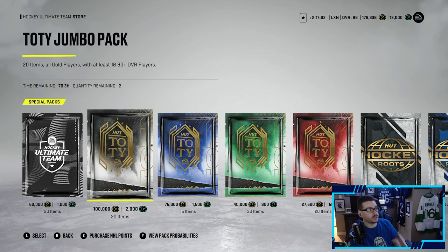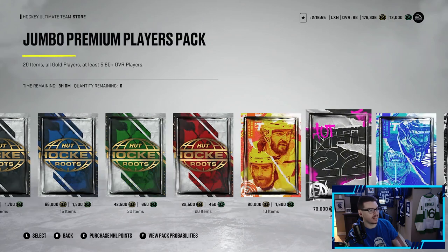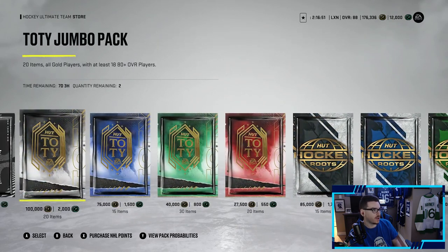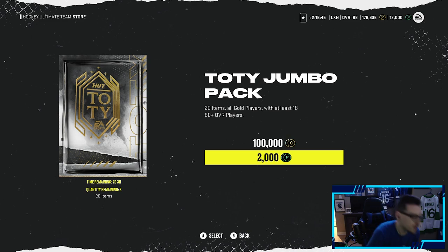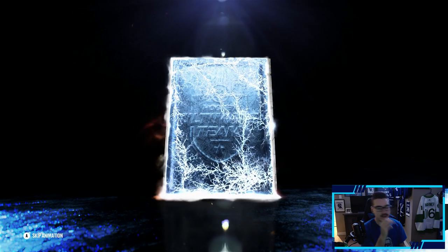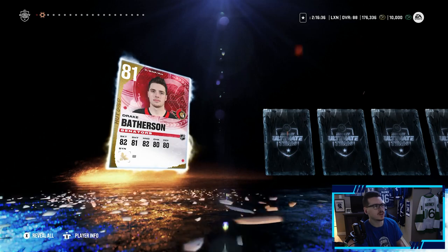We have 12K HUT Points and some pretty good packs in the store. There's a New Year's Eve pack, a Team of the Year Jumbo Pack with 20 items — all gold players with at least 18 80-plus overall — with a guaranteed 85-plus pack and a pack that gets you an 84-plus. We're going to start off with the Team of the Year Jumbo Packs, 20 items with at least 18 80-plus overall players and a 9.6% chance at a 90-plus player.